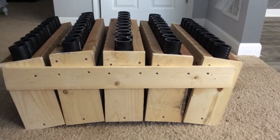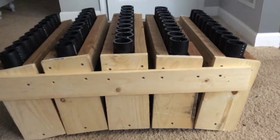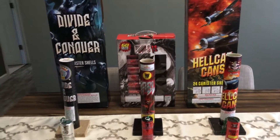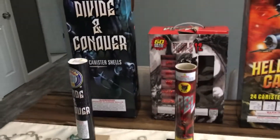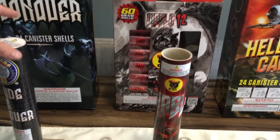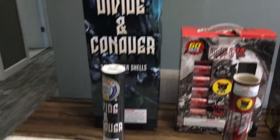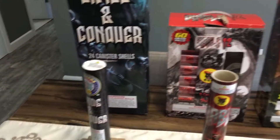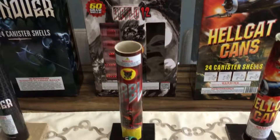Stay tuned for that video. Tonight I got a little video for you guys — I got three shells here. We got Divide and Conquer by Brothers, I think they are new for 2017. Look at the artwork on that box, that is sweet. And I got a kit of the Diablo 12s — got the nice red holographic paper.